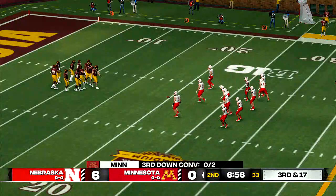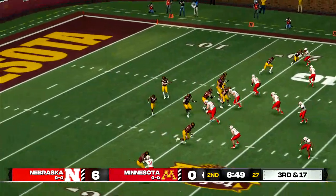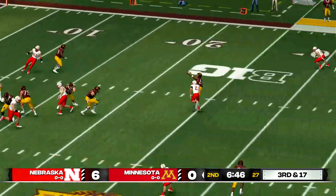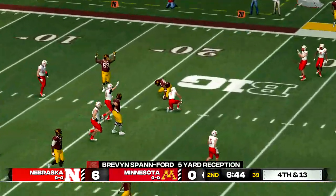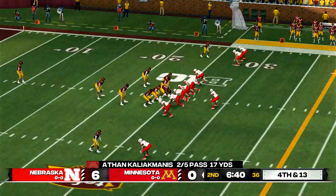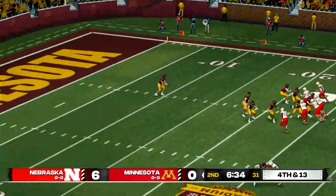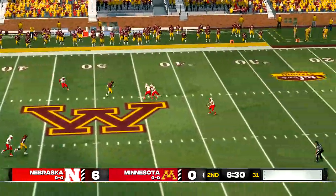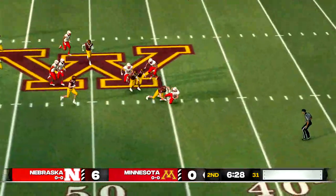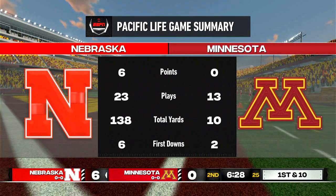Third and long now after the sack. Zips it to the tight end — tackle made at the 24-yard line. This offense is just going to be kicking themselves — they're moving the ball very well and getting into their opponent's territory. The only problem is they're not finishing off the drives with touchdowns; they're having to settle for field goals. That could eventually catch up to them.